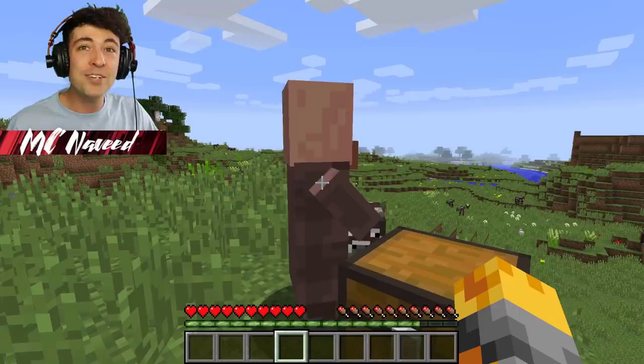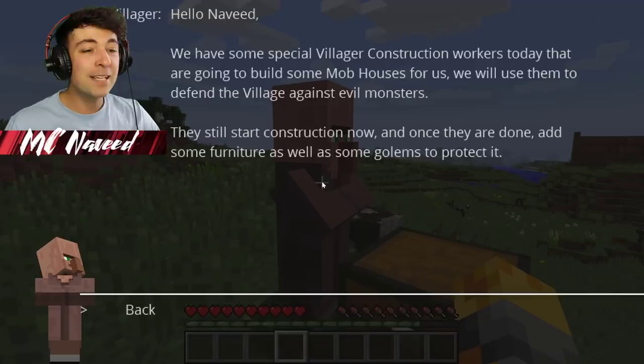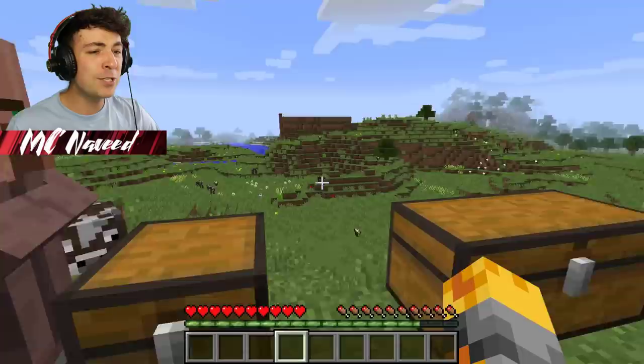Hello Navid, we have some special villager construction workers today that are going to build some mob houses for us. We will use them to defend the village against evil monsters. They will start construction now, and once they are done, add some furniture as well as some golems to protect it. Wait, what — villager construction workers?